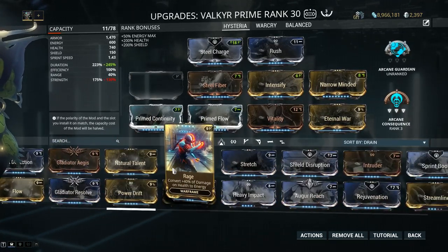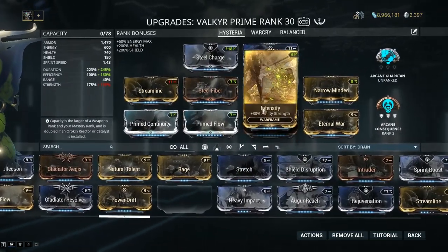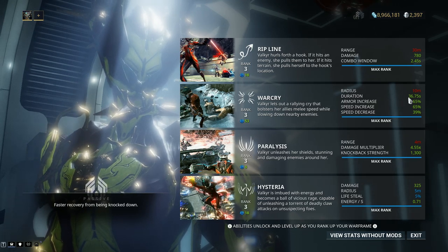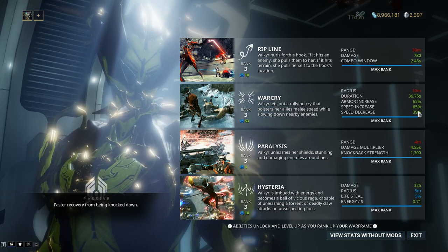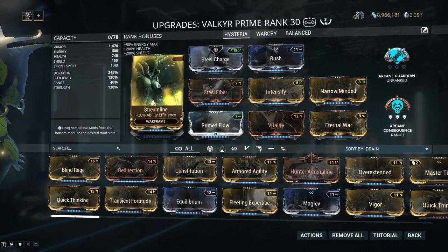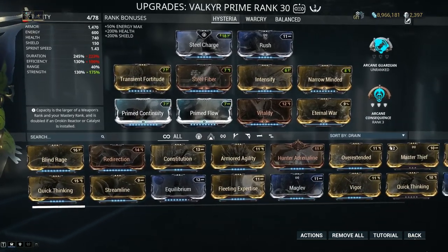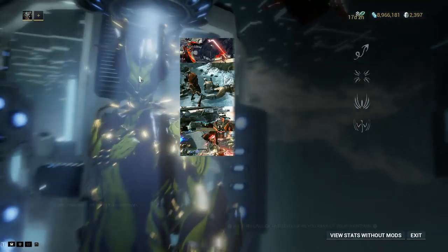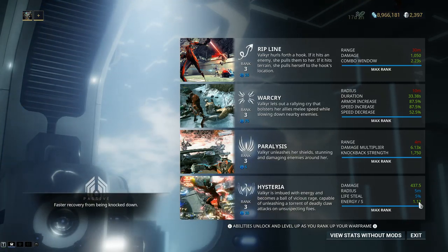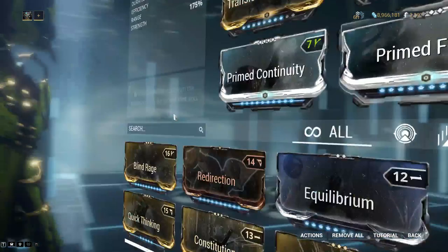I switched out Transient Fortitude and put back in Streamline. Even though the polarities don't match and cost a little extra, I think it's a better setup because we want lots and lots of duration — War Cry goes for 36.75 seconds. The tradeoff: with Transient Fortitude you get better 87.5% armor and speed increase but energy per second goes up from 0.71 to 1.12 — about half an energy more per second. That's why we have Primed Flow for lots of energy.